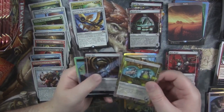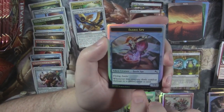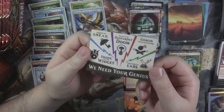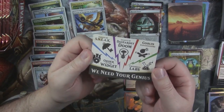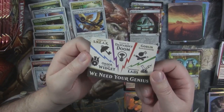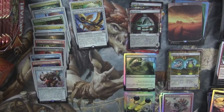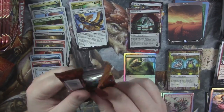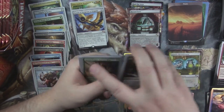Generic Recombinator and an Auto Key. And we got another silver-bordered token — Fairy Spy. Look at that. 'We need your genius.' So there are your five factions basically: the Order of the Widget, Agents of Sneak, League of Dastardly Doom, Goblin Explosioneers, and the Crossbreed Labs. Very cool. I like the fact that the ads they put on the back of the silver-bordered tokens are joke ads rather than putting actual ads.